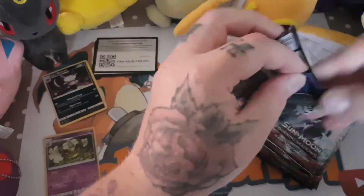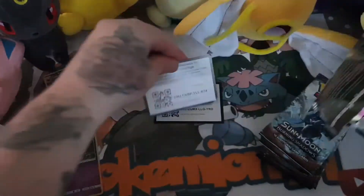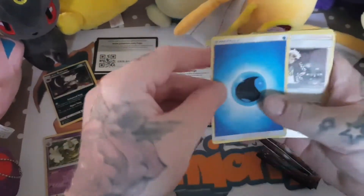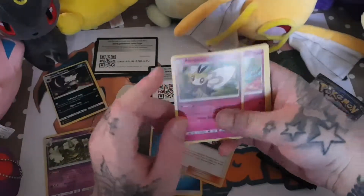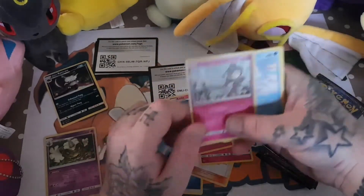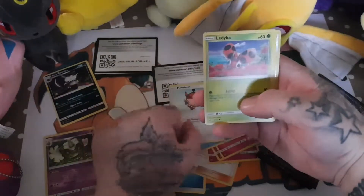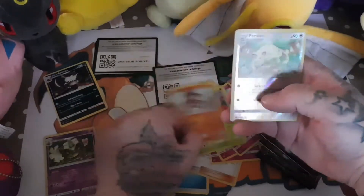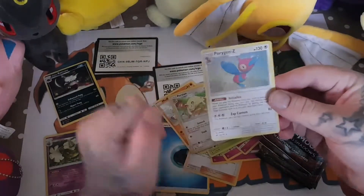Next pack. Code card. Four from the back — one, two, three, four. Water Energy. Guzma. A Ralts. A Klefki. A Rattata. An Alolan Vulpix. A Hoothoot. Liepard. A Mudbray. A reverse Persian. And the rare is a holographic Porygon-Z.